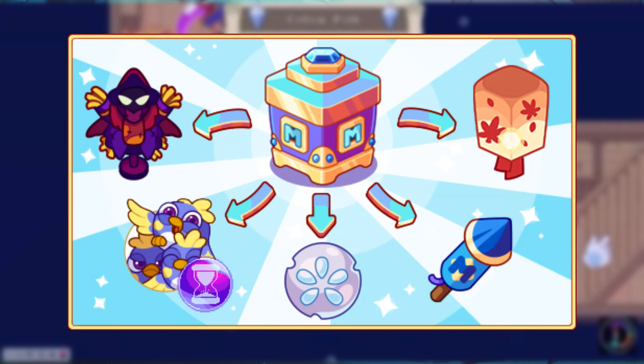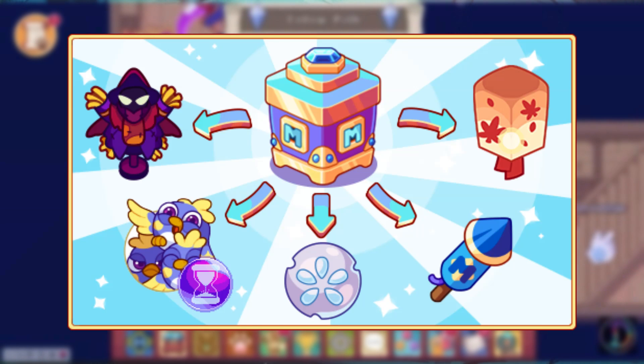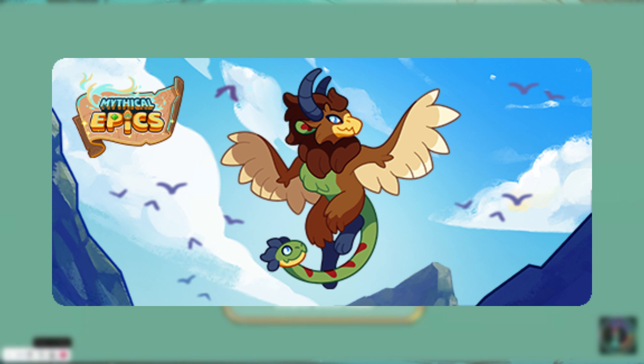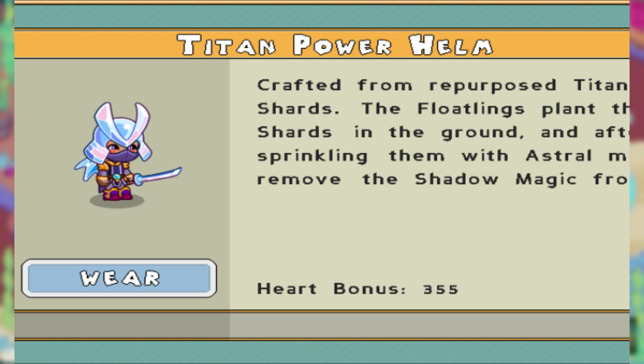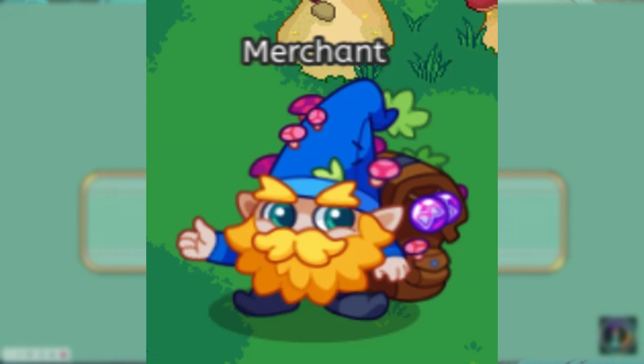On August 30th, the September member box was released, and this contained the Sorcerer and Scarecrow. On September 1st, Murahawk was added to the game, and on September 6th, there was a new reorganization of the backpack, along with the stats being visible for your items in the backpack. Also on this day, the merchants were re-skinned.